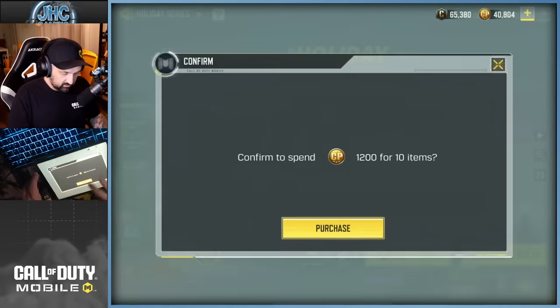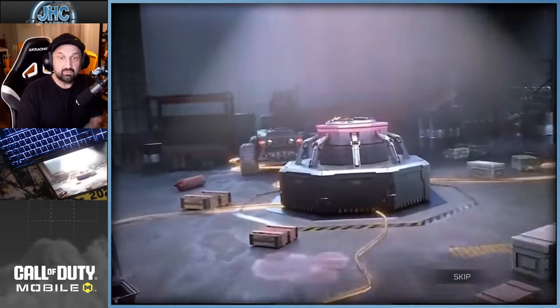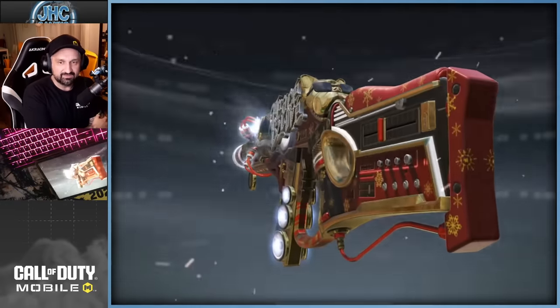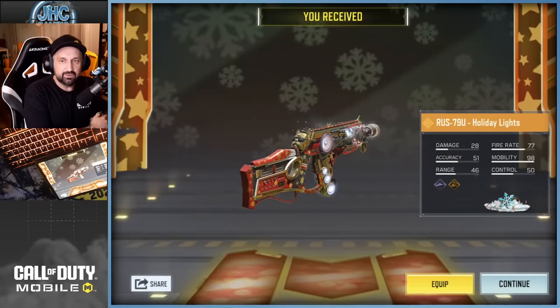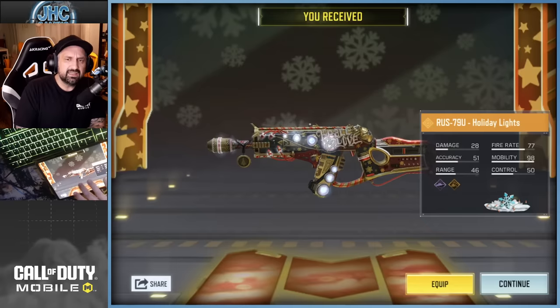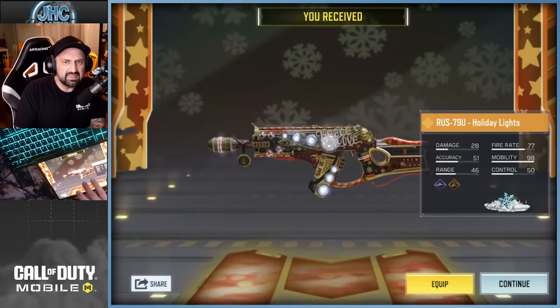10 at a time seems to be the way to go. It's going to be a legendary — you can see the yellow electricity. Got it — RUS 79U Holiday Lights! I asked in my previous video where it was from or if it was already released. Some guys say it was from the Snoop Dogg draw last year, but some guys say it's not the same.